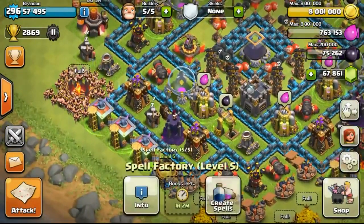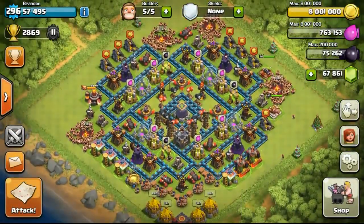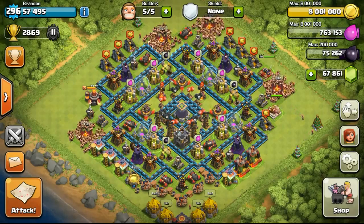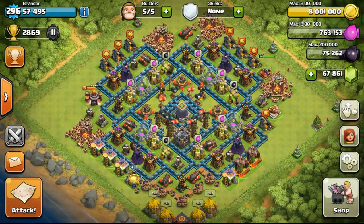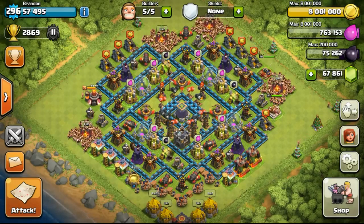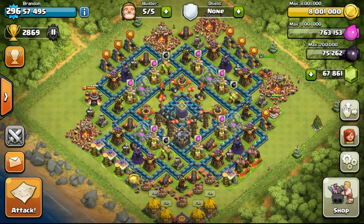And in my spell factory, I've prepared the same usual spells that I usually bring. For those of you who have not watched the video of my crazy marching Barbarians, I'll put the link in the description below. Do check it out — it's a really awesome video where I use mass Barbarians to attack in clan war, scoring a 2-star against a Town Hall 9.